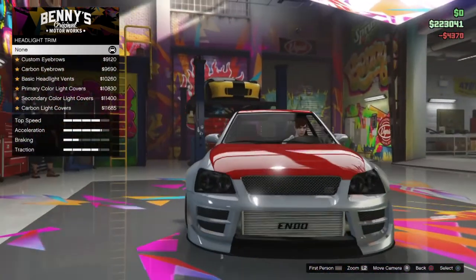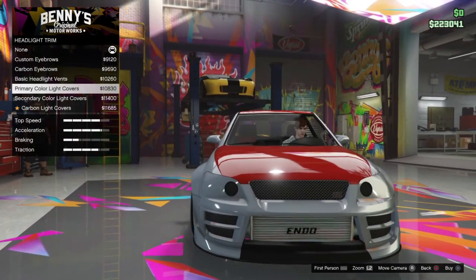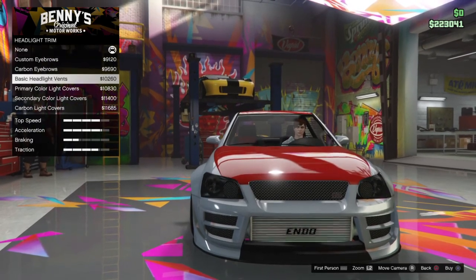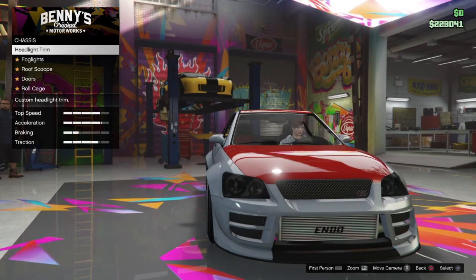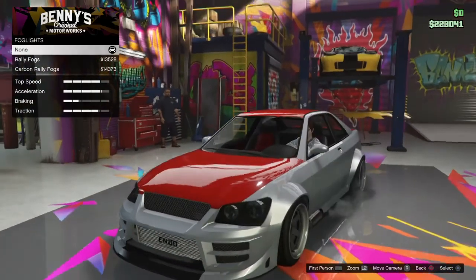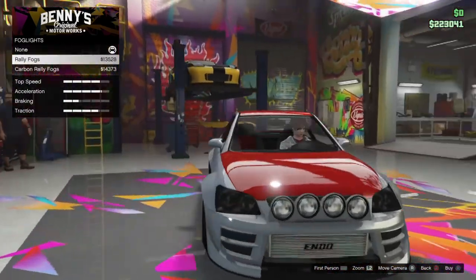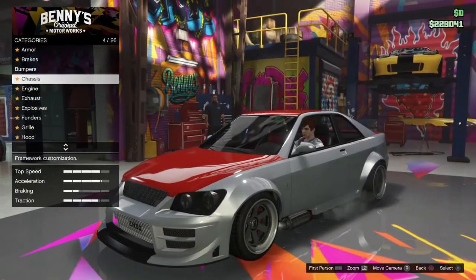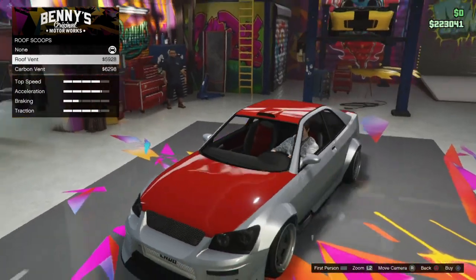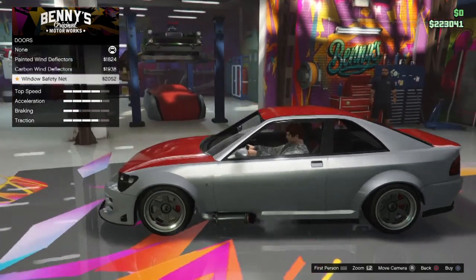Chassis. Headlight trim. I have a feeling this is going to take a long time to customise. Yup. This is going to be a rather heavily edited video, I feel. Nah, I'm just going to keep these how they are. Fog lights. Oh, I could make mine into a rally car if I wanted to. I don't know if I'm going to do that or not. I'm probably not going to do that. There's roof scoops — a lot of roof scoops. No. Doors. No, I hate those things.